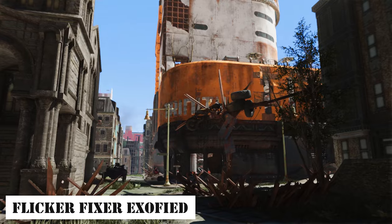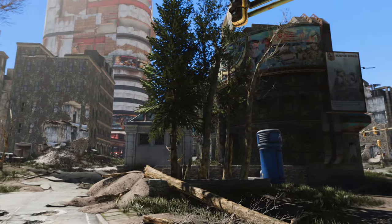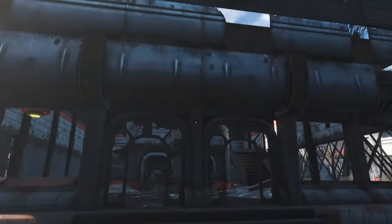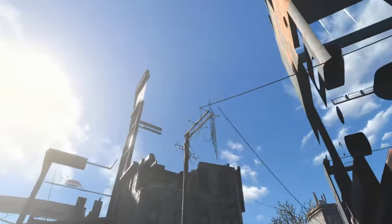First up, we have the Flicker Fixer Exophyte. This mod addresses most of the flickering issues occurring in the Boston and Cambridge areas. Flickering, also known as Z-fighting, is a graphical glitch that happens when two planes try to occupy the same space.